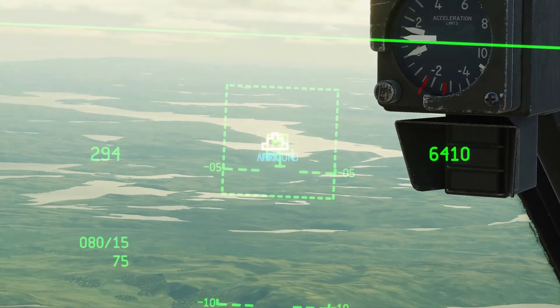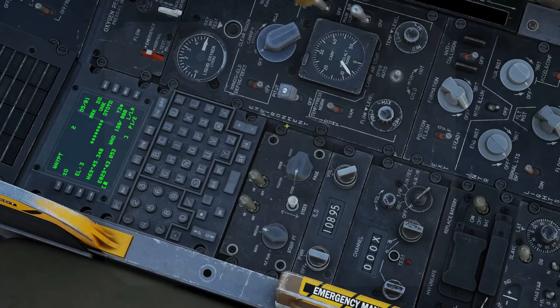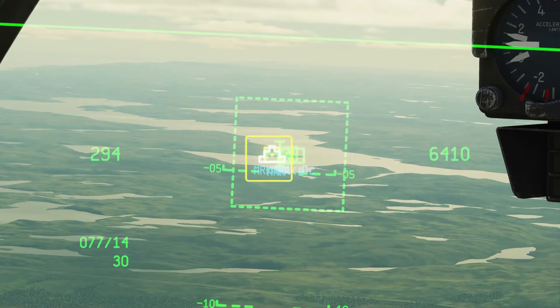In our current mode we can only see or deal with the last mark point we set. In order to see all four, turn the steer point dial to Mark. Pressing the steer point rocker switch will now cycle the SPEE wedding cake between the mark points.